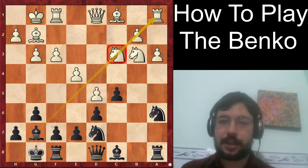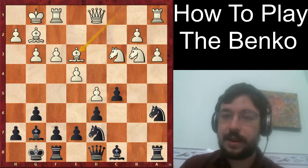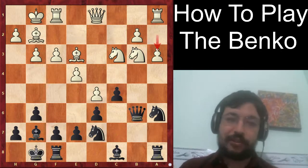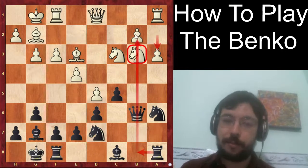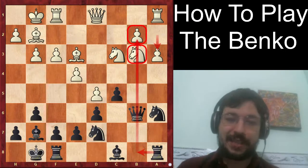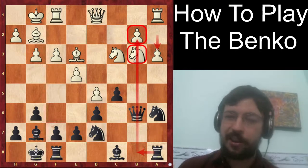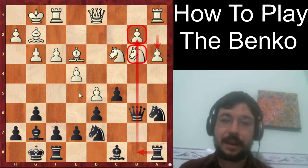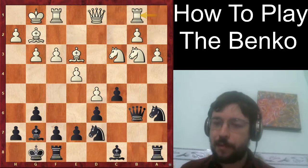The c3 pawn also comes under pressure. After bishop b3 and the move queen b6 in the game, we can see that move a3 was actually quite a subtle but significant weakening — that b3 knight is very vulnerable to a rook b8 attack. If that knight has to move, the pawn on b2 could easily fall right after it. I find very often in the Benko that if you're able to crash through on b2, the whole white position just collapses, because that bishop will have no rival.